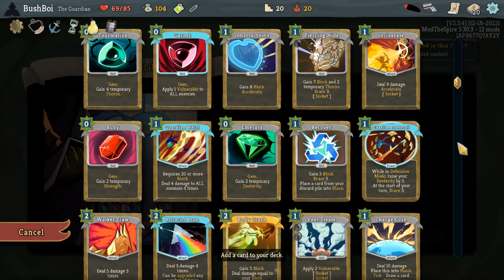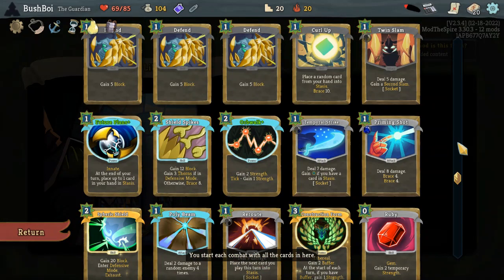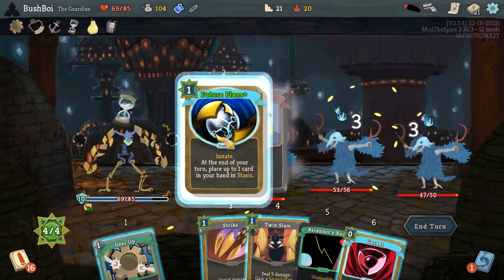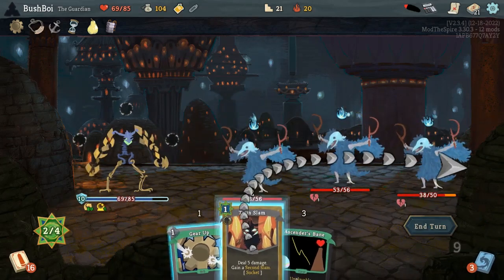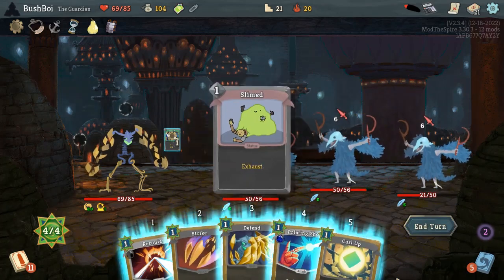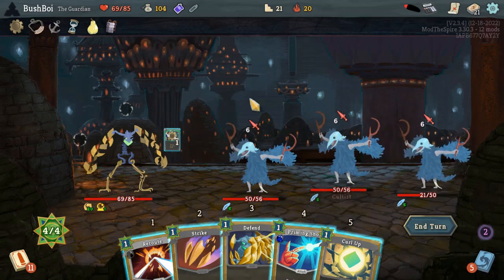I do very much like the Garnet — I guess there's also damage attached to it, which is nice as well. We do have Energy, and we have the ability to put something else in the Twin Slam to go with the Garnet. Yeah, let's fill up the sockets first. Garnet is a very nice card because it's not very intrusive. Let's go for the far right one. We did draw Curl Up this turn, of course. I think this is fine anyway.